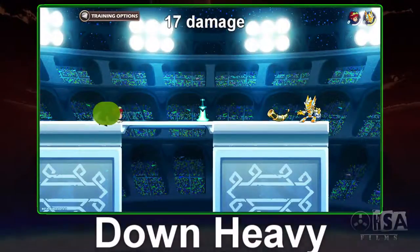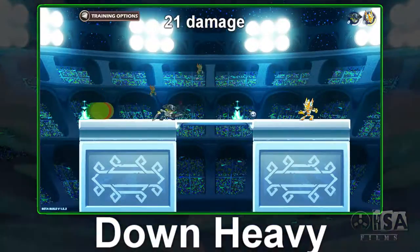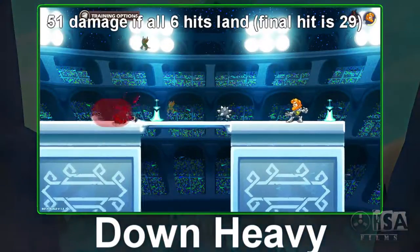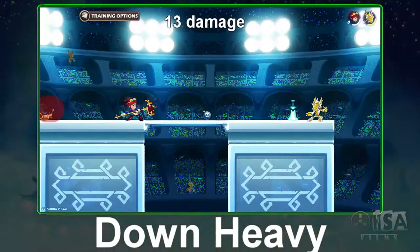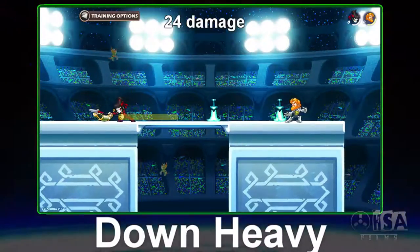Down heavies also have a lot of force, but the ability to punish them varies widely — starting with the Katars being harder to counter, and ending with the sword's breakdance of death which is extremely easy to counter. Another unique down heavy is the hammer's reach gravel that sends an opponent behind you. Once again, use these with caution as spamming them won't help you.